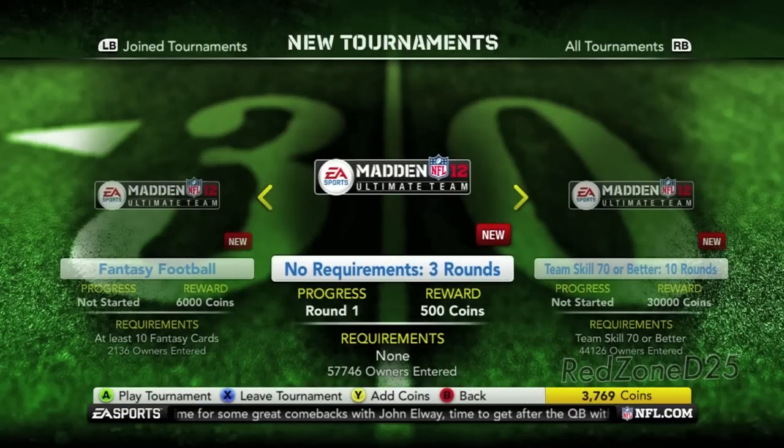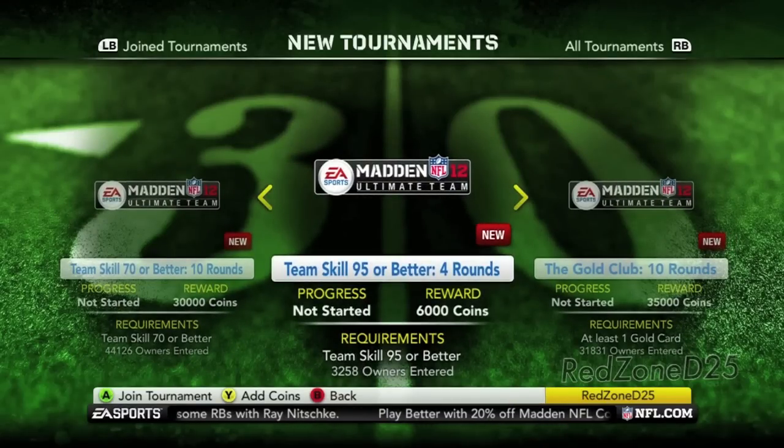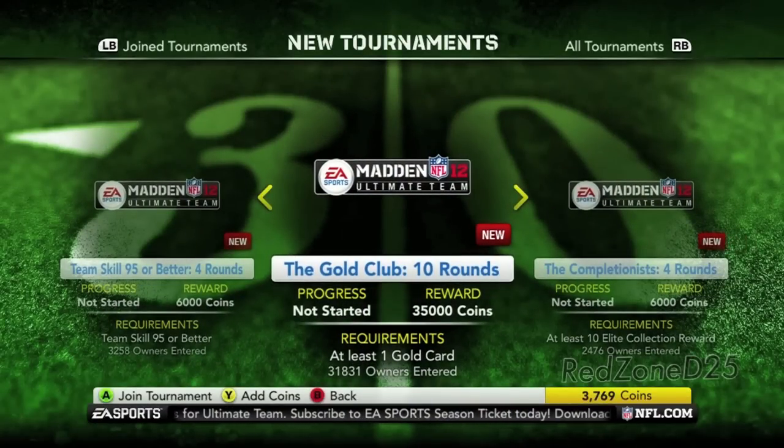As you can see, there's a no-requirement 3-round tournament with a 500 coin reward. There's also a team skill 70 or better 10-round tournament for 30,000 coins. Team skill 95 or better is a 4-round tournament for only 6,000 coins. The Gold Club is 10 rounds for 35,000 coins, and you must have at least one gold card.